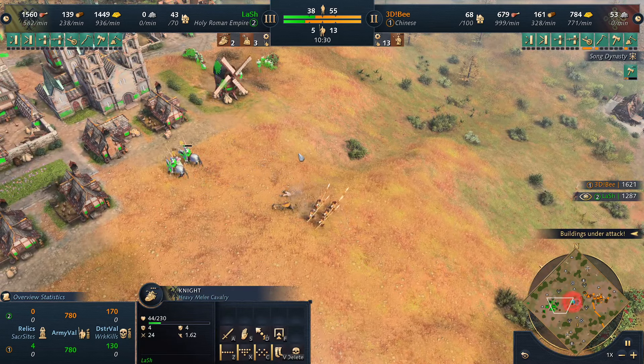The problem is your opponent has five relics, and it's not just any opponent — it's the Holy Roman Empire. The Holy Roman Empire produces double the gold compared to other civilizations. Look at that: Lash has all the resources researched. That's a huge income for Lash.